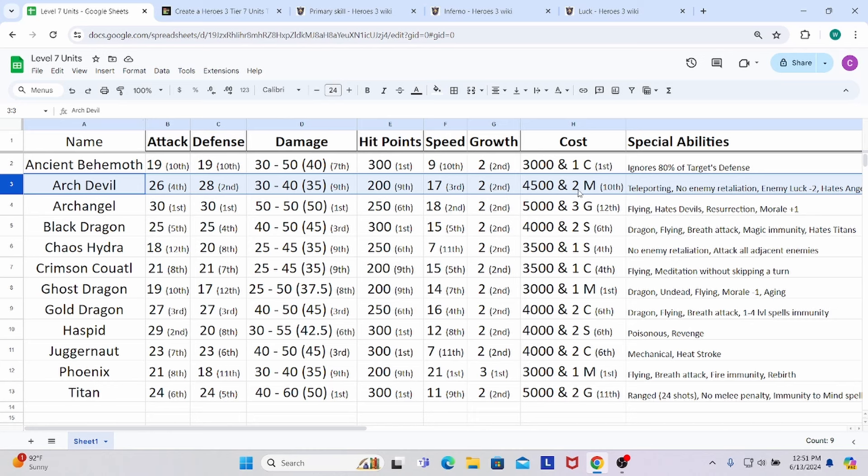As far as cost goes, they are quite costly — 10th place, only slightly more affordable than the Titan and the Archangel. They're a little overpriced. Not only the cost per Arch Devil, but the faction itself is expensive. The Forsaken Palace has a lot of prerequisites requiring a variety of precious resources, and it's expensive to build both the base and the upgrade. They're pretty expensive for what you get.